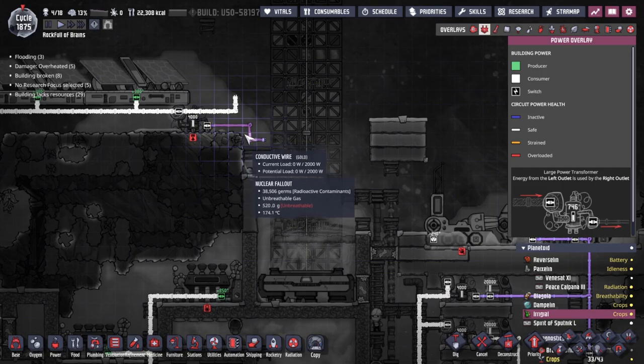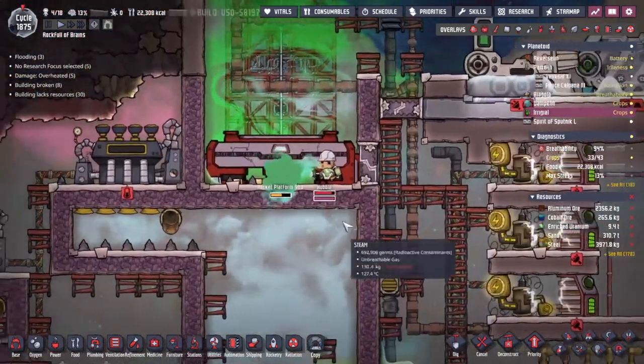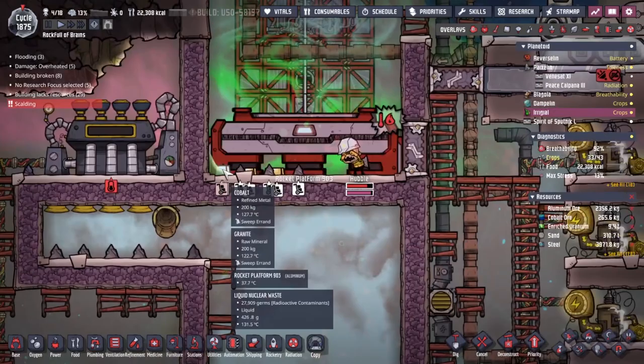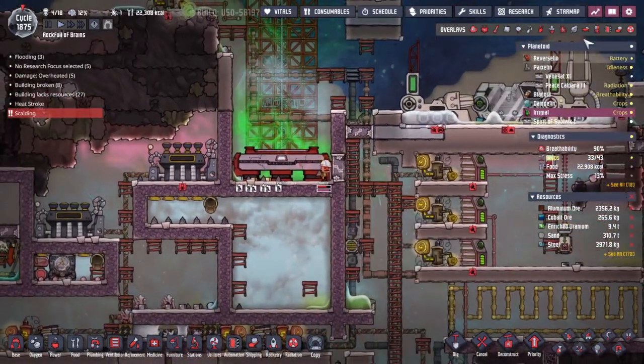I assume we melted some tungsten or maybe some pipes. Hubble, what are you doing? Can you please just not be doing that? We've got some cobalt on the floor as well. There are a whole bunch of interesting things going on in there.